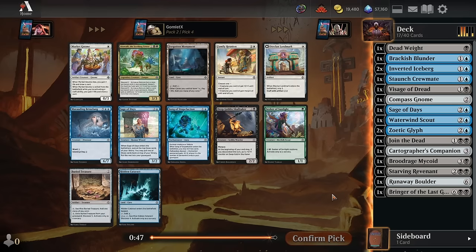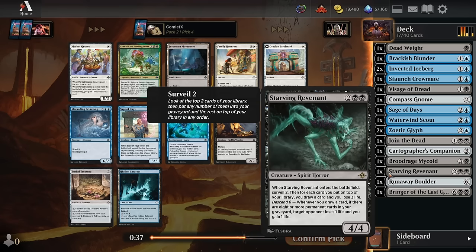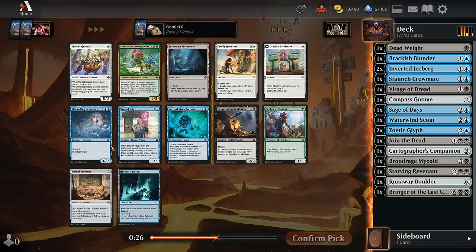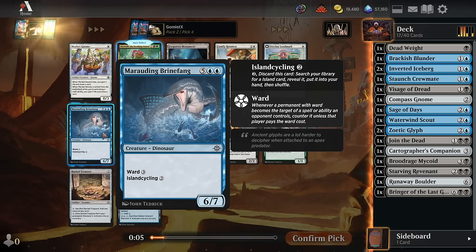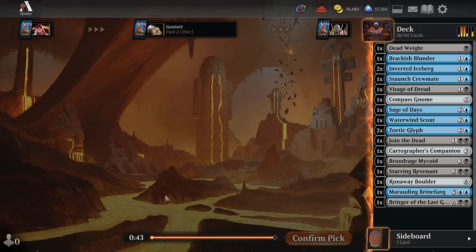For pick 4 — not much here. There's another Sage of Days, which I guess we do now have a big Descend 8 payoff for. There's a Song of Stupid Faction I'm very much not a fan of, but I guess if we really need to put cards into our graveyard, we could do that. One thing I do like about the Brine Fang — while it's generally not a very good card — if we get the Throne of the Grim Captain, these land cyclers are the way you get dinosaurs into your blue-black deck. You can cycle it into your graveyard, and the Throne wants you to have a dinosaur, a pirate, a merfolk, and a vampire in your grave. So the Island Cycler and the Swamp Cycler are the only dinos on color.